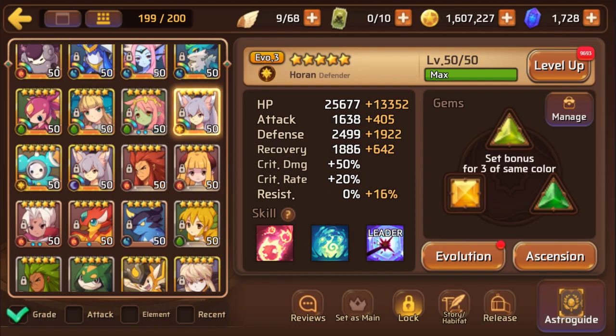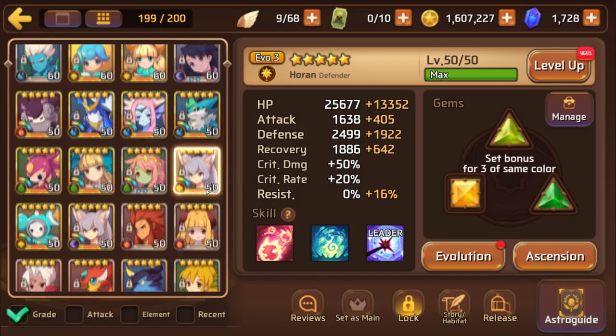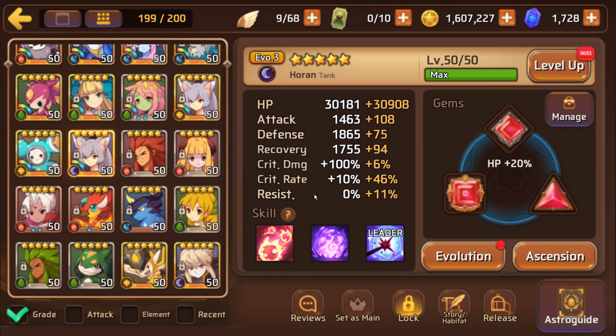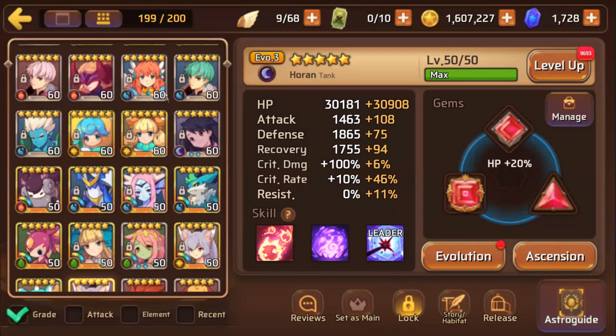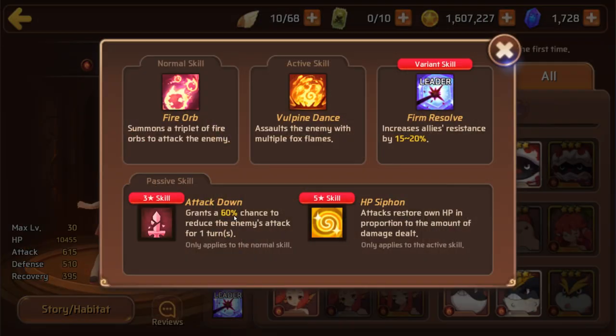On the subject of Miho, we can also talk about the other Mihos. The light one isn't as good because it does have attack down - which is a very important debuff for the Titan - but it is on the active skill and it is only 60% chance. So it's definitely not as good; I'd much rather have the attack downs on the three star skill. But if you have one and you don't have anything else to raise, then it's definitely a thought. The fire one is also decent with attack down - it is only one turn and 60% chance, but it is on the three star skill, so that kind of makes up for it.